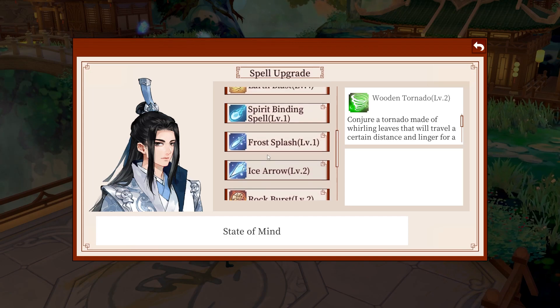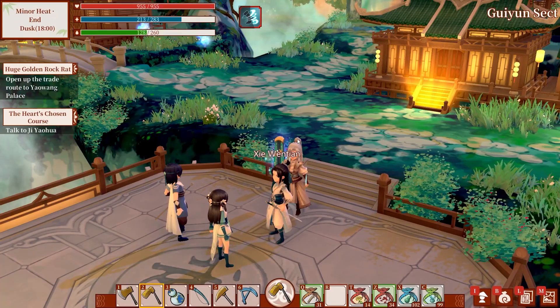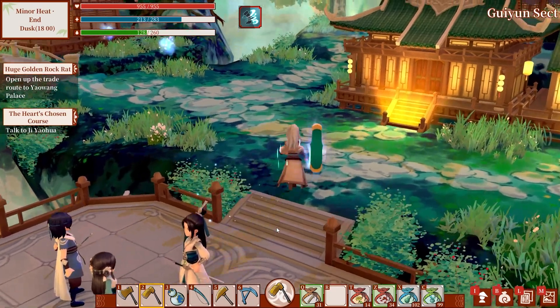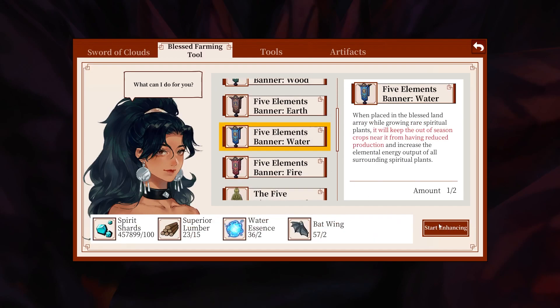When I get to late game I think I'll be able to level them up more. I ought to put them on though — ice arrow, tornado, rock smack. I can still keep my two original ones because I know they're good, but we're going to test these three. And now what I actually came here for — another water talisman.